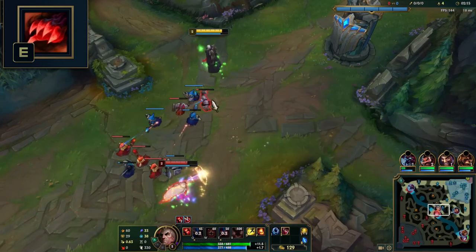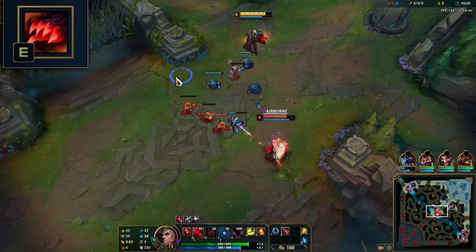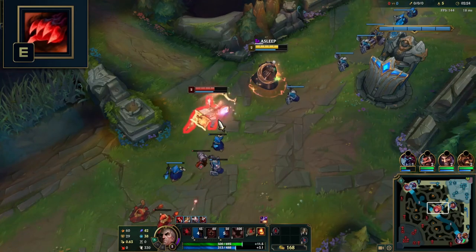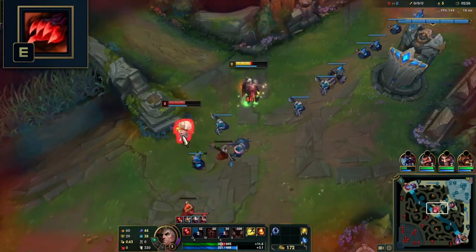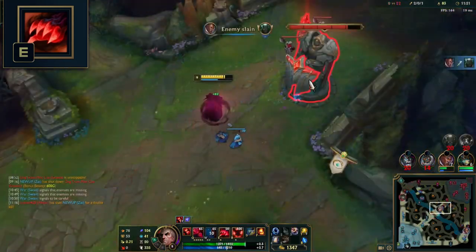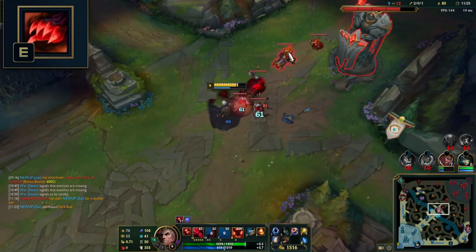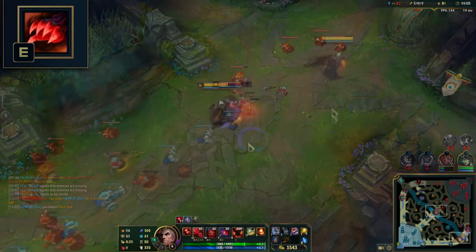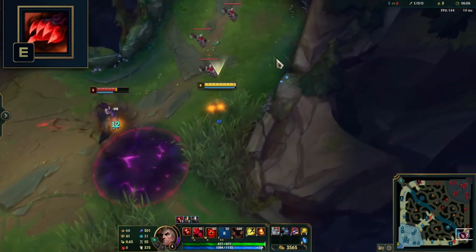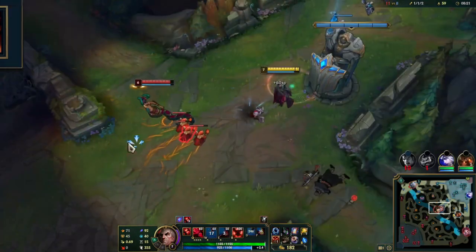Throw E diagonally in lane, aiming for max range to catch enemies off guard. Most enemies will try to sidestep it, but if you position yourself on the side of a minion wave and throw it at an angle instead of straight ahead, it has a great chance to deceive them. This is also a great waveclear tool — just make sure you're high on mana or about to base. Against spell-shielded enemies like Sivir's W or items like Banshee's or Edge of Night, you can cancel the shield with the initial part of E but still have the second part damage and root hit them.